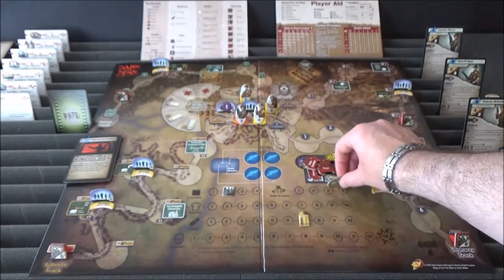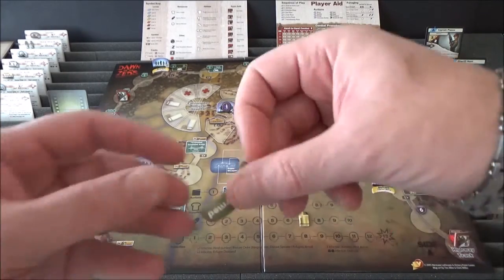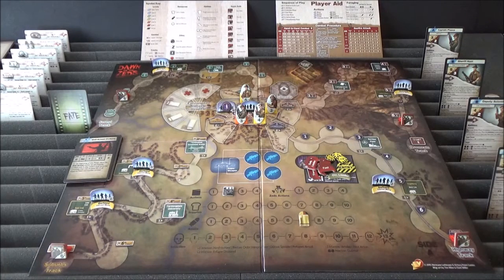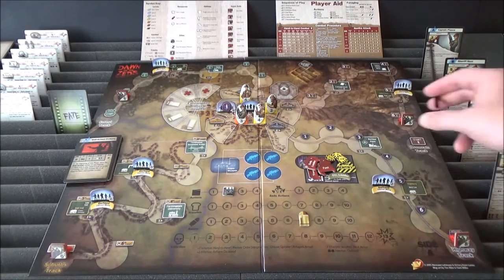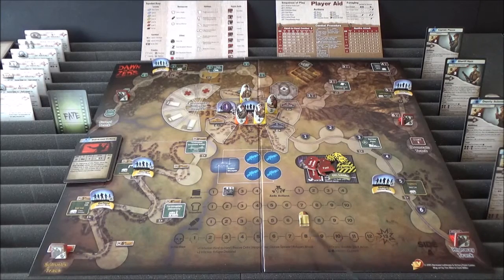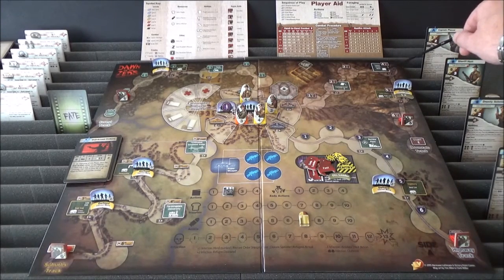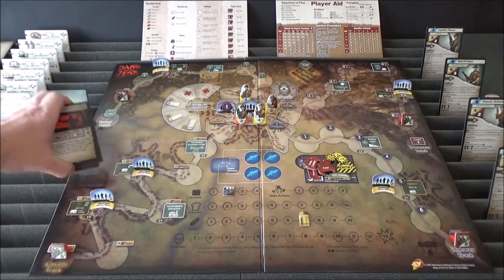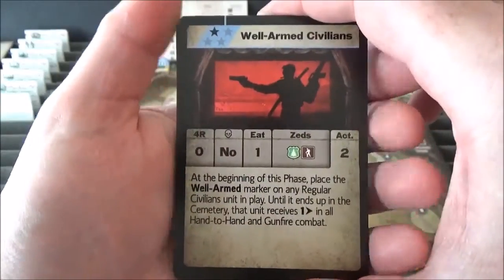So we'll place the well-armed marker - we've got a right bonus shift. Who are we going to give it to? I've been thinking about tactics and I reckon our main area to defend, apart from the town centre, is the Lucky Strike mine - that's the best place to find ammunition, our resource in the basic game. So we'll give the well-armed marker to the guys at Lefties Pass to try and stop the Lucky Strike mine getting overrun. We'll discard the card and carry on with the action phase.